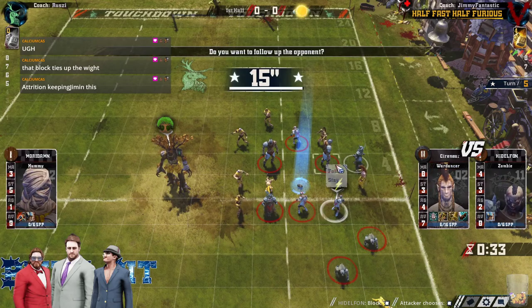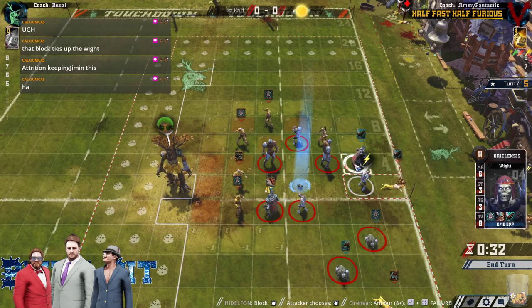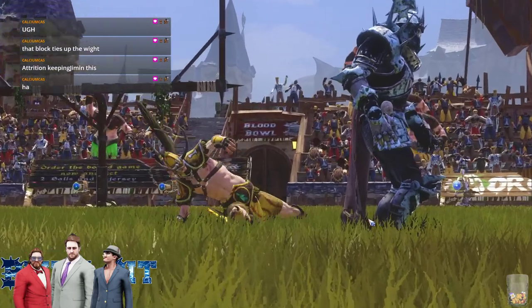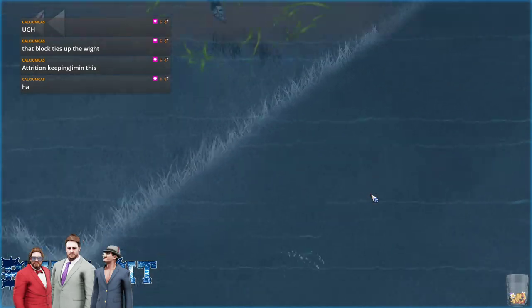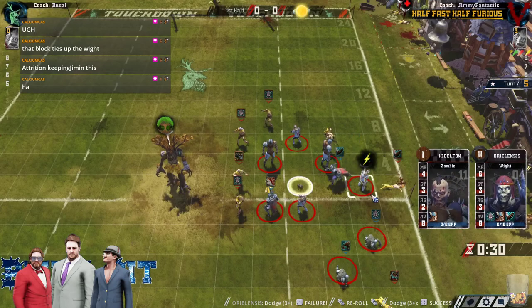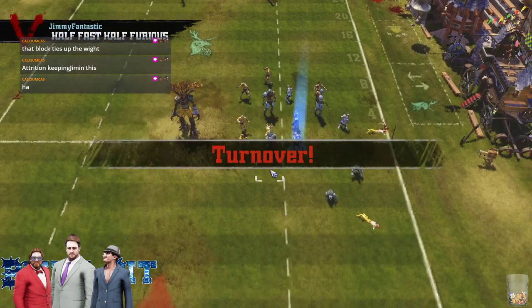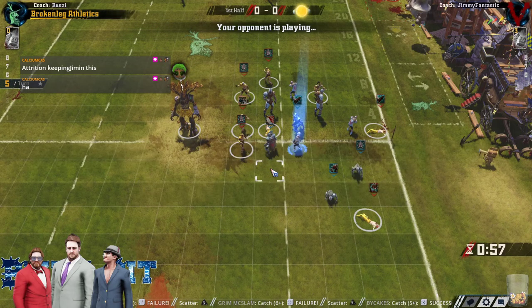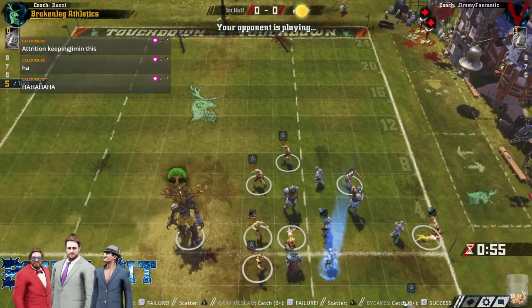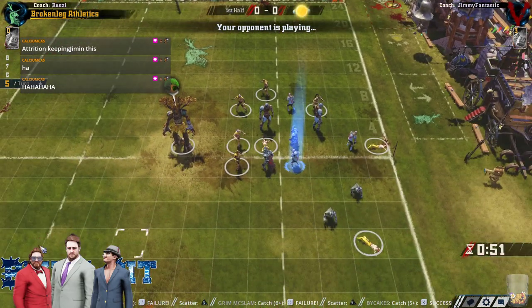He still can with the zombie blocking the Wardancer down and following for the assist. He's going to leave the ball on the ground. He's got no re-rolls and about to be down a Wardancer. This at least frees up his position now. Oh no — he fails the dodge, might as well re-roll here. Doesn't get the pick-up. The zombie gets the ball — it's better than it scattering right to that catcher. Oh, that scatter could have been truly disastrous.